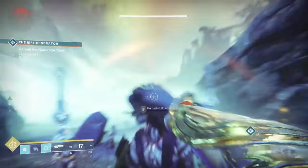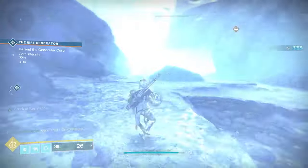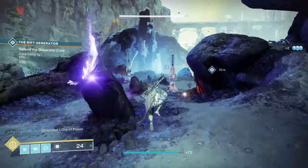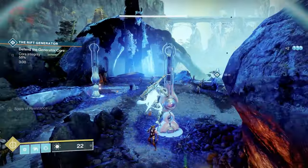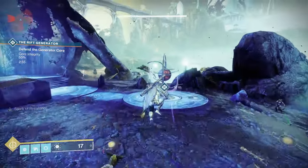Once you do that, you will continue to kill Scorn. Every time you kill a large one, they'll drop a ball, and you can put that back into the Rift Generator. The reason you want to do that is because as enemies are coming in and shooting the Rift Generator, they'll knock the protection down from 100 to 0. Every time you put a ball in, it extends the encounter.